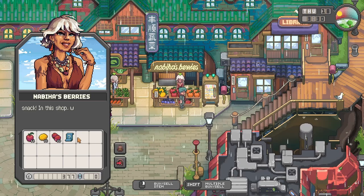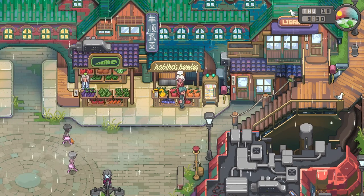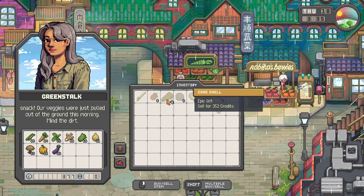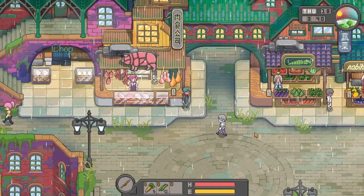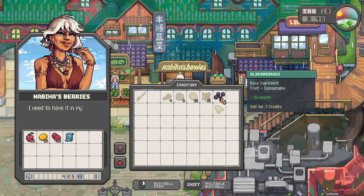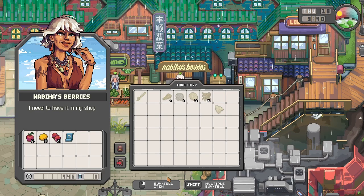Maybe we could sell some stuff. We could sell this cone shell for 352 credits — but she's not buying it. I wonder which person buys cone shells. At least we can sell these raspberries and elderberries to Nahiba. Now we have 446 credits. That's cool. Our goal is to earn money.